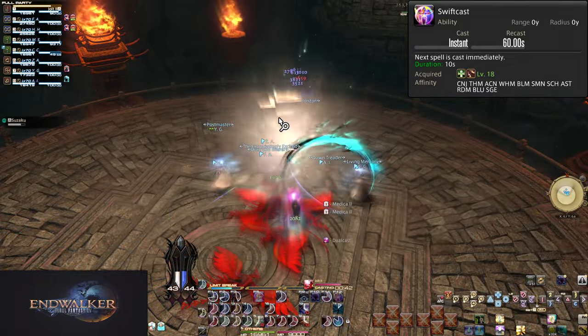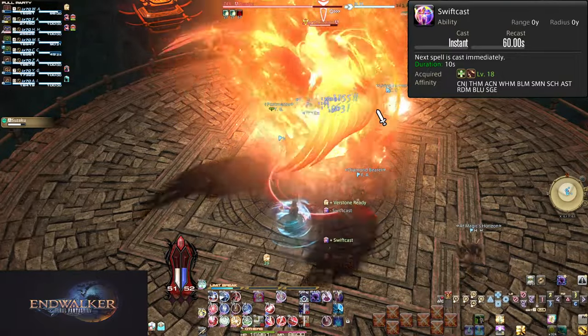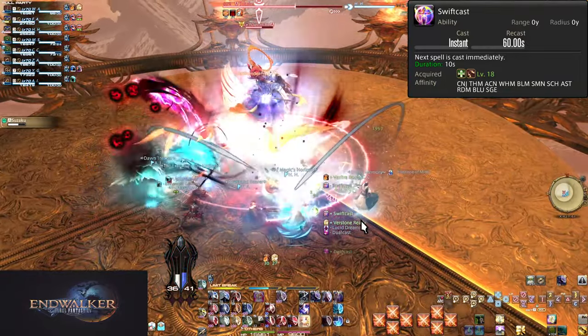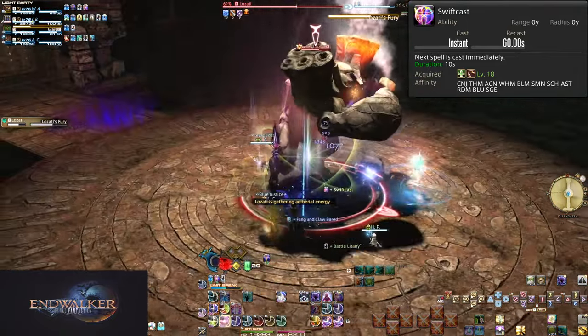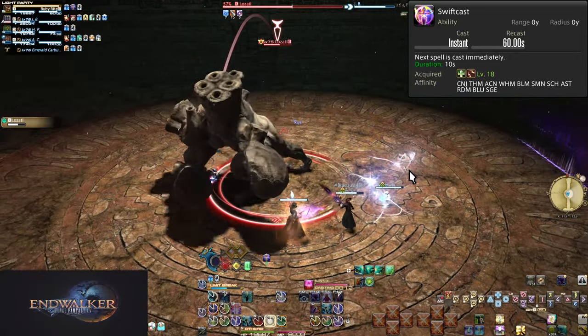Even Red Mage with their dual-cast trait will want to make liberal use of Swiftcasting. There are benefits specific to each job's rotation to using Swiftcast that won't be gone over here. The point is that if you don't need to hold Swiftcast for movement, you can use it to keep your rotation going and even improve it. It can be very tempting to hold onto it for raising as a Summoner, but holding abilities for emergencies is most often a bad idea.